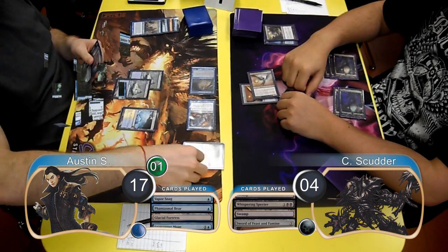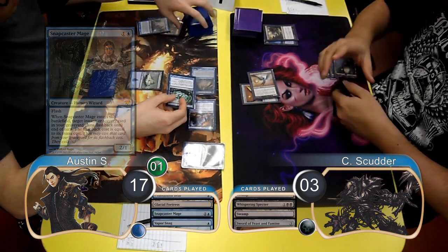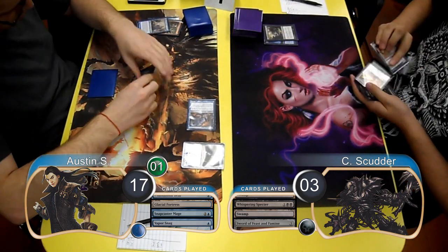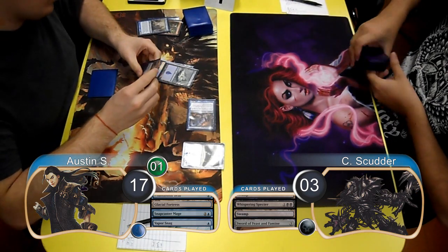However, during combat, Austin cast a Snapcaster Mage and gave his Vapor Snag flashback. He then used the Snag to bounce the Specter and deal one more damage to Scudder, dropping him to 3, at which point Scudder went ahead and scooped, giving Austin the win for the game and the match.